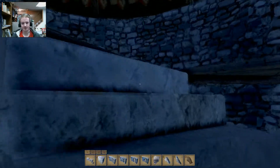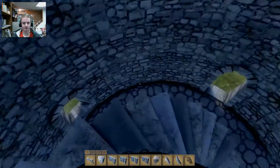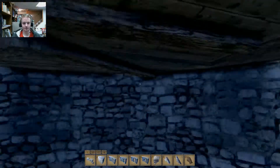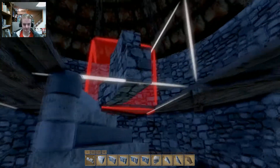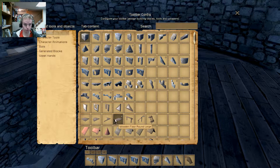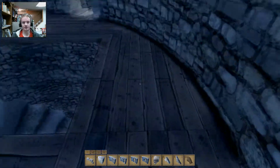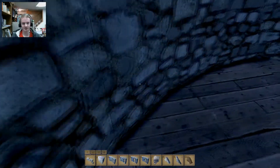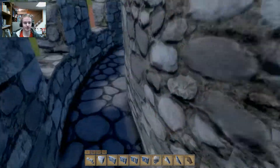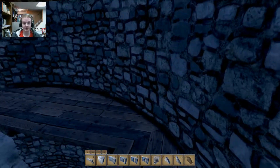I used these large round blocks to build the circle and filled it in with just the square blocks. This is just the staircase that's been in the game for a while. These wooden floor round large blocks will now fit properly — that was just waiting for this to be implemented. As you can see, it fits very perfectly, and from the outside you can't see the wood on the other side. The result is something very seamless and looks quite nice.